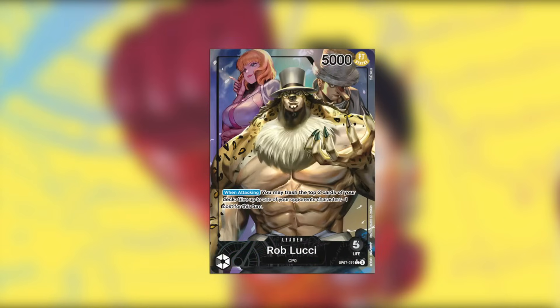Then we have Rob Lucci in black. It says when attacking, you may trash two cards from the top of your deck, give up to one of your opponent's characters minus one cost during this turn. I don't really think this effect is very relevant in a limited format. You want abilities that don't have to combo with other cards because in the limited format you don't know what you're going to get. Minusing a cost usually means you're trying to KO it with some kind of effect, and that requires coupling it with more minusing effects, which can't be reliable to open up with. So I don't think you'd want to take this to a limited event.